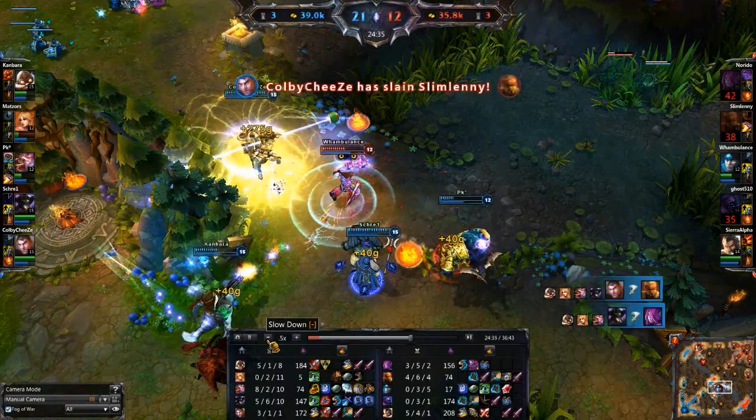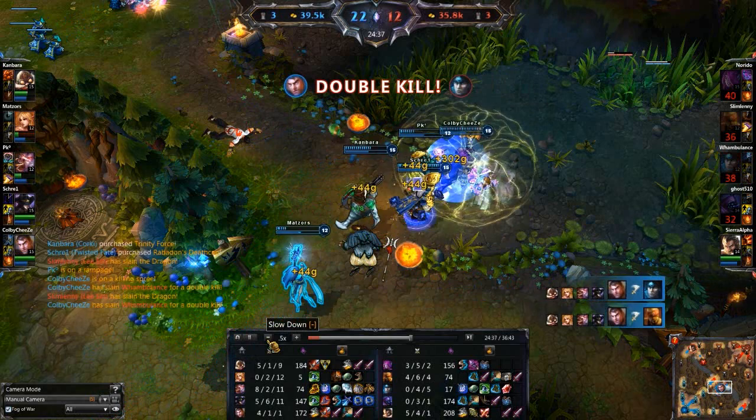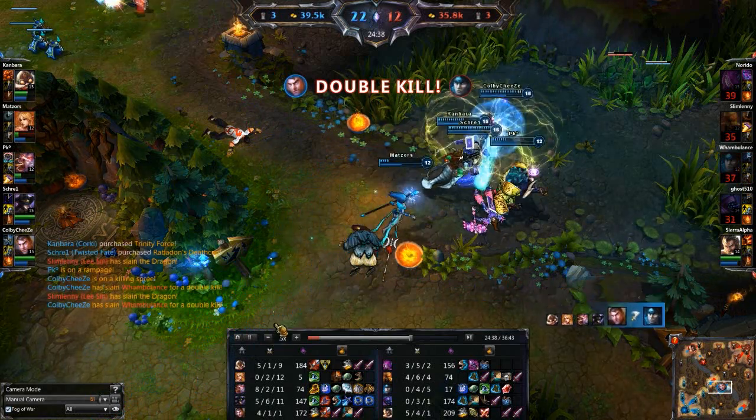And in the case of someone trying to escape — in this example I have Taric trying to flash to the bush. Boop! Knock him right out of it and take the double kill.